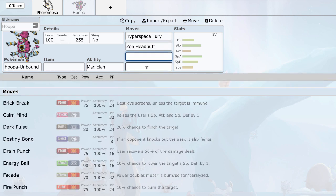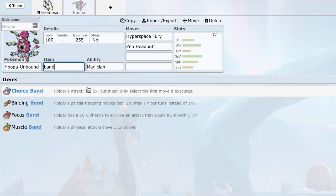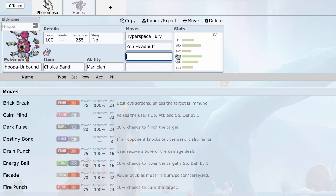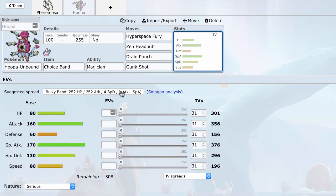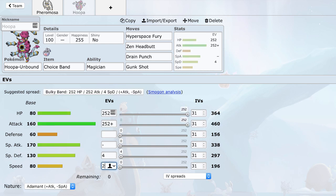It's really nice to have a wall breaker that comes in on U-Turn on all these Pokemon. Because I also want to take advantage of Toxapex, I'm going to be using Zen Headbutt. I don't want to go Life Orb — I want to keep my HP — so I want to be running a Band set, going with Drain Punch and Gunk Shot for coverage. Let's make this max speed. Alright, so we've got Hoopa.